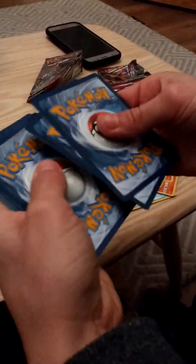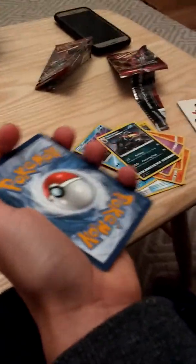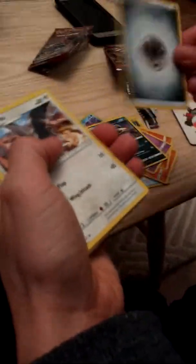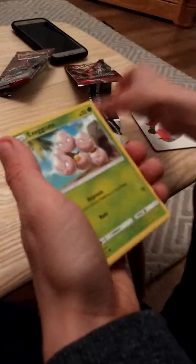One, two, three, four — hashtag freezing fingers. Metal energy — steel? No, it's metal. No, it's steel! Type in the comments whether it's metal or steel guys. Staravia, yeah. Gladion trainer, Emolga. Meowstic, another Magikarp, another Exeggcute, another Cubone, another Mankey, Corsola, Bunnelby — and Guzzlord GX! Look at that, that is nice!